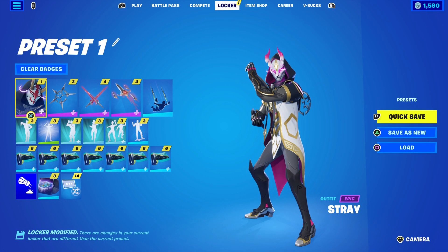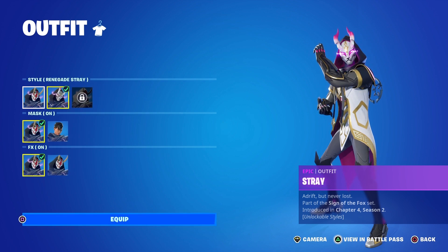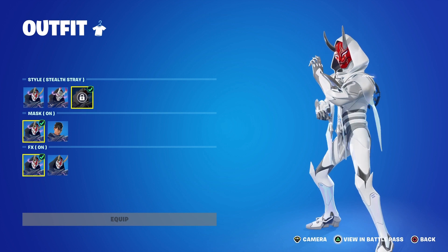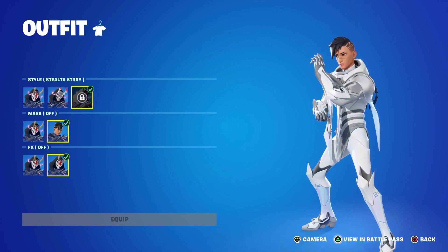This is the Stray skin — very, very cool. If we look at the styles real quick, we obviously have the normal Stray skin. We're going to use the Renegade Stray in this video, and there's the Stealth Stray as well. You can take the mask off and turn the effects off, but we're not going to do that.